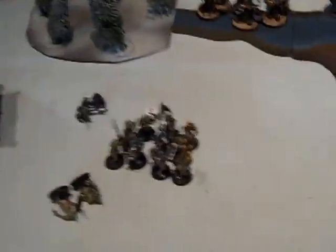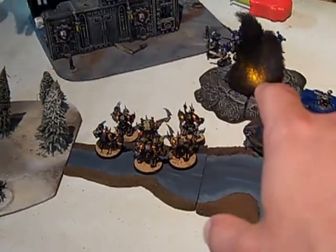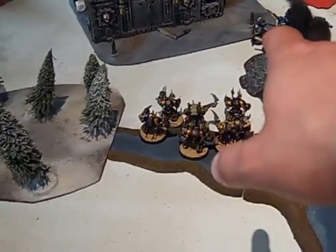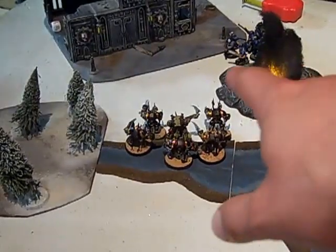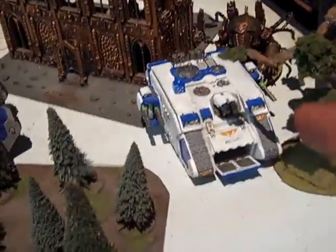Turn four for Chaos: the Land Raider shot at the Terminators. Typhus deep struck in with his Terminators and used a psychic power on them, so by the time they were in assault range there was only one left — and it died to shooting without even getting into assault. The Mauler Fiend tried to assault the Land Raider and did just one hull point. The zombie combat ended with two dead zombies and one dead Grey Knight, continuing to grind. The Chaos troops hopped out of the Land Raider onto an objective and captured it.